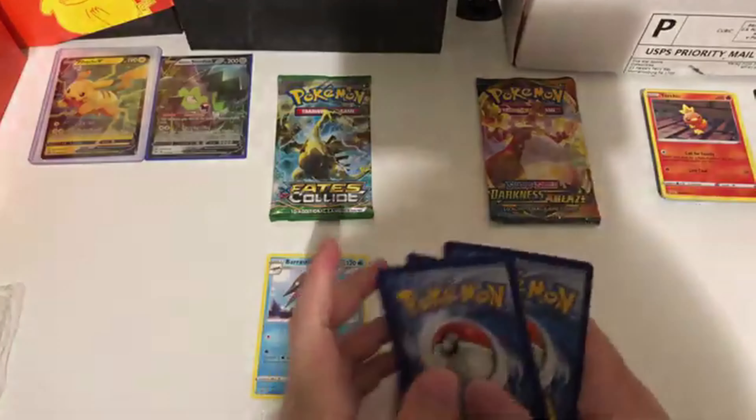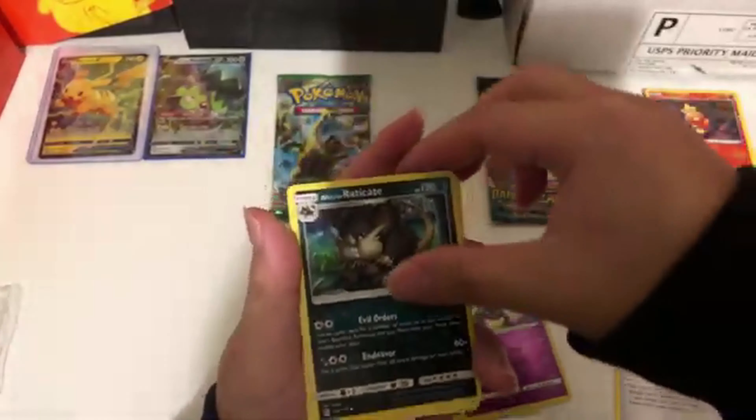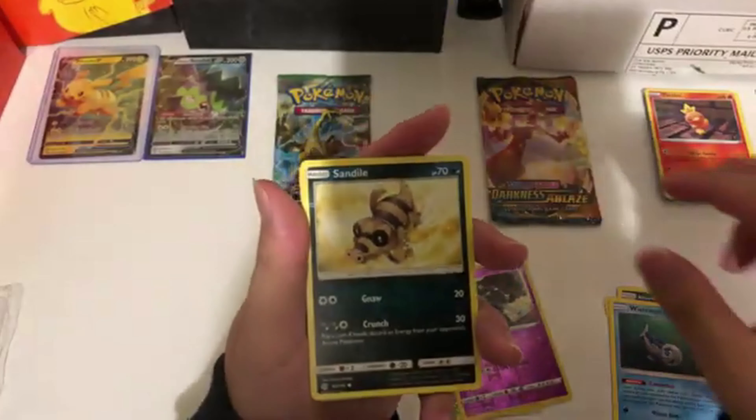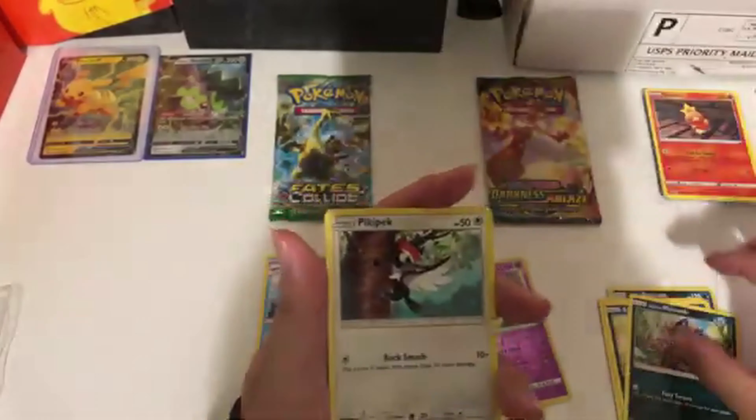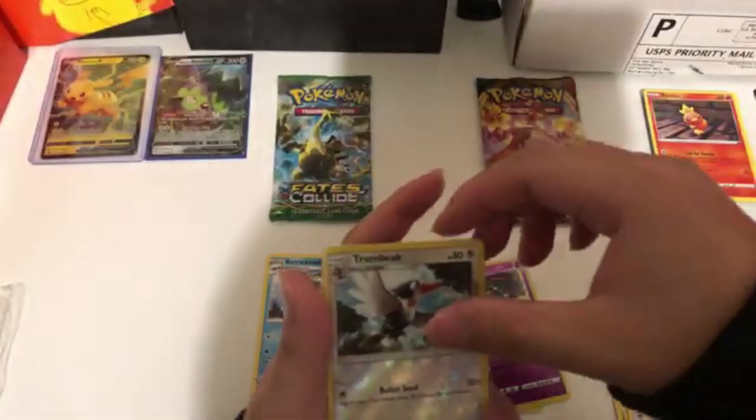Last code card — get yourself some free Pokemon. One, two, three, four to the front — fire! Let this run out. We've got Exp Share, Lele, Whimsicott, Sandile, Alolan Meowth, Pikipek, Eevee, Psyduck, a reverse holo Drampa.